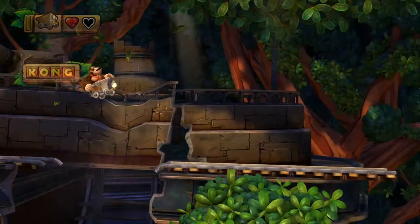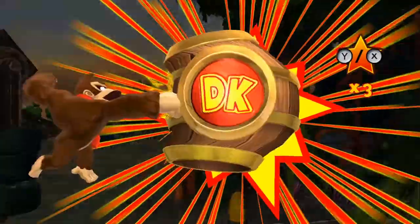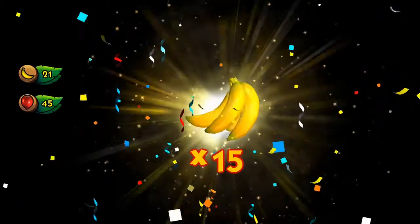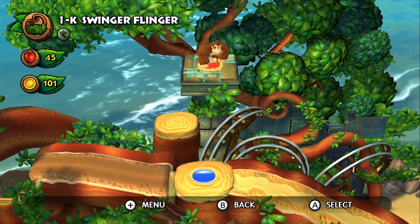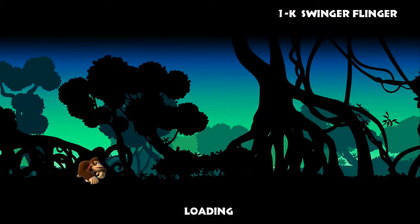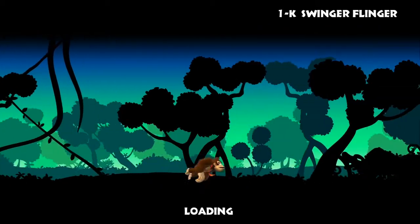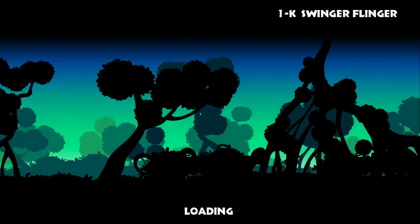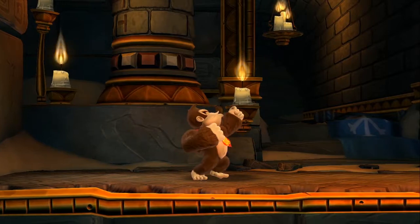There we go — 15, the best so far! Alright, that gives us 1-K. Swinger Flinger is going to be the only level we really do in full today, because I've been spending enough time on the bonus bits. 1-K levels are supposed to be the hard levels in each world — they're like the mini golden temple levels, the Kong levels. They're just tricky.